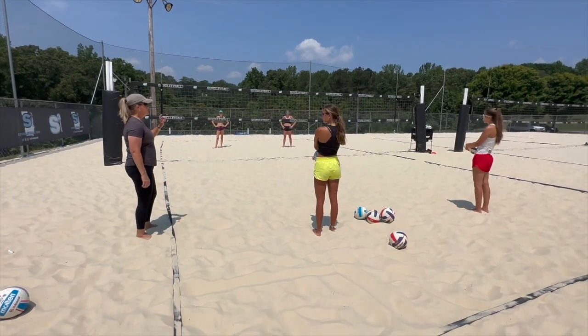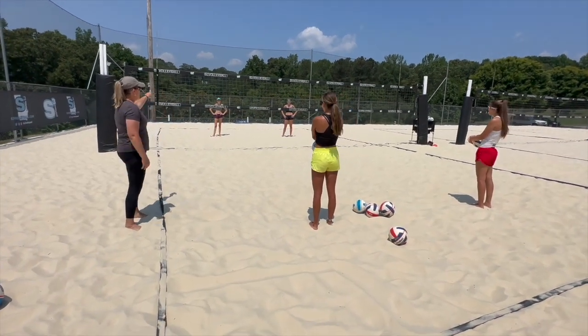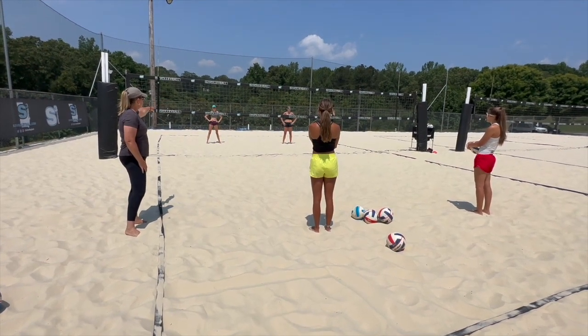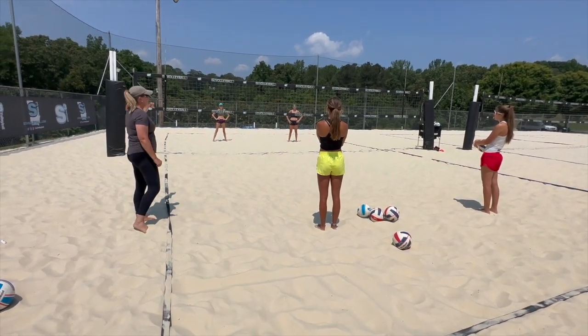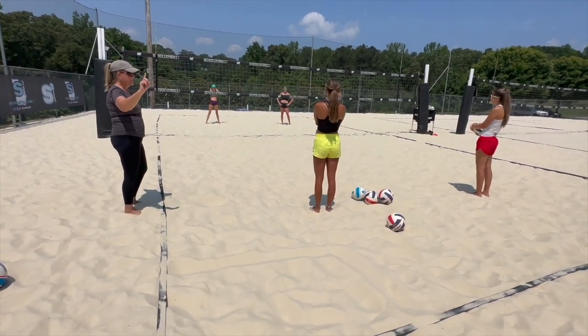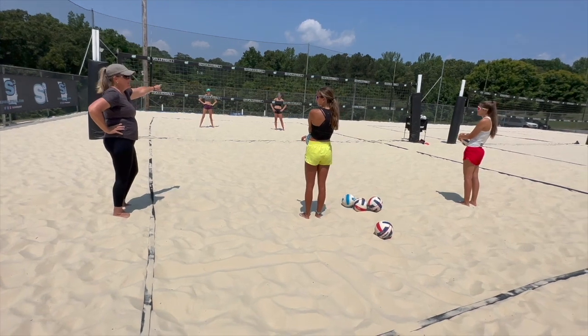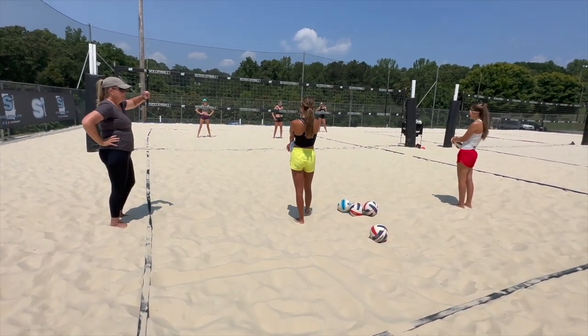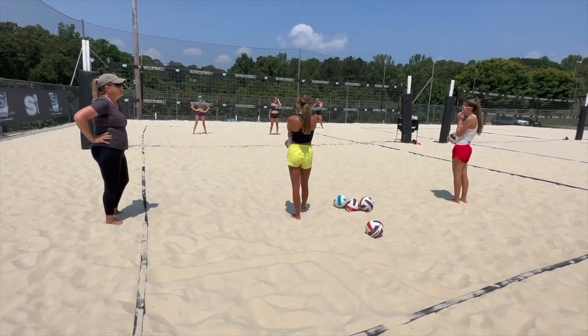The way the drill works is these girls will toss to Lauren. Evie will set, and Lauren has to hit a high line shot. If she's successful, that's a point. If she's successful, the next ball is tossed to Evie, and Evie has to hit a cut shot — that's two points. If she's not successful, Evie doesn't get a ball.